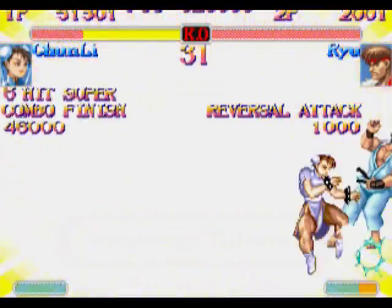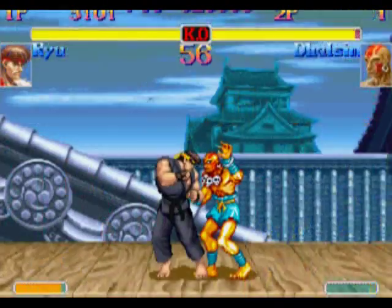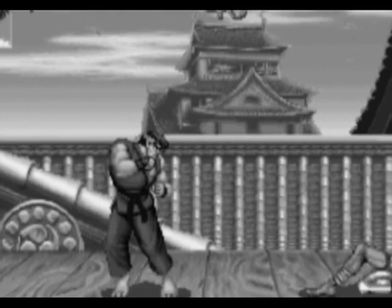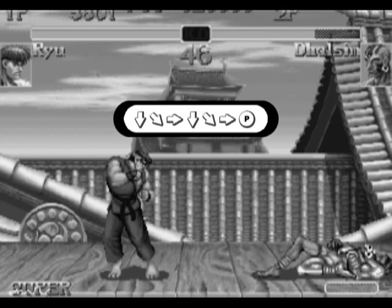Super moves are even more powerful moves with even better invulnerability. Each character has only one super move in this game, and it can only be performed when the super meter is full. Super moves usually require you to input the motion of a special move two times very quickly, and then press a button. For example, Ryu's super fireball is performed by doing two quarter circle motions with the joystick: from Down, to Down-Forward, to Forward, then Down again, Down-Forward, Forward, and then press punch.